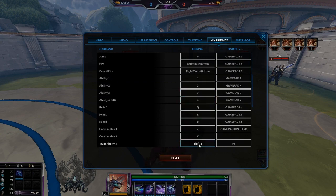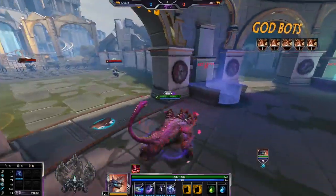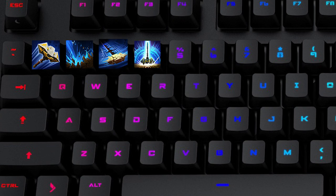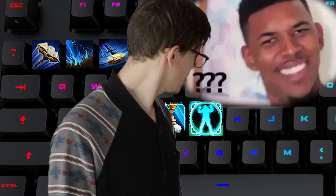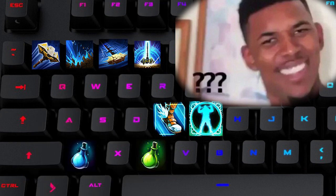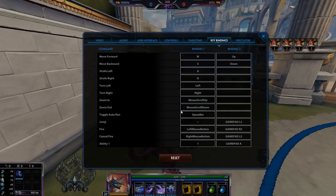One keybind that tilts me a little: if you have potions on default, everything on your keyboard is left to right — one, two, three, four is left to right, relics are on F and G which is left to right — but your potions default to C and then Z, which is right to left. If you're particular like me and that annoys you, just switch those to Z and C.